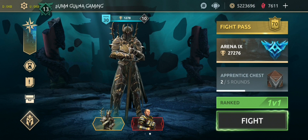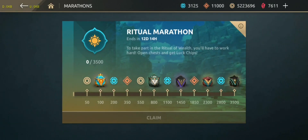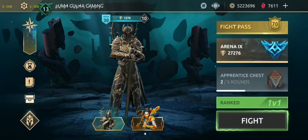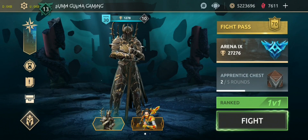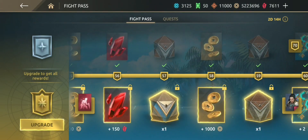Let me purchase the fight pass guys. Let me show you Roll It Marathon first — marathon requires 3500 points. Here is Roll It: 100 spins and you get one shard. Here is my fight pass, which is locked.